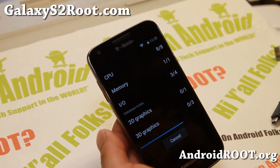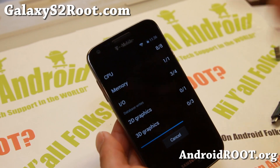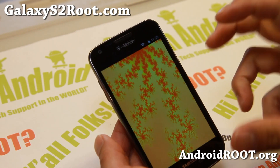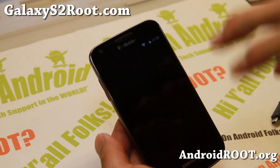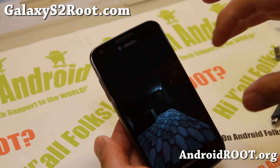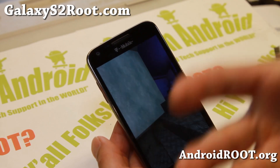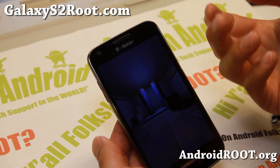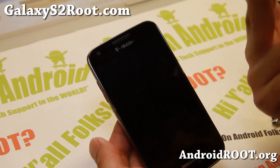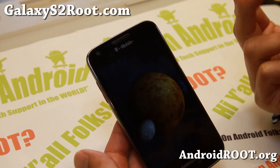I put it on my site at GalaxyS2Root.com — it should be in one of the top posts. I also have a link on my site with installation directions on how to install it. You do need to upgrade your ClockworkMod Recovery, but the new version will be backward compatible with all of your backups and older ROMs. You just have to upgrade it once and then you'll be able to install KitKat ROMs just fine.